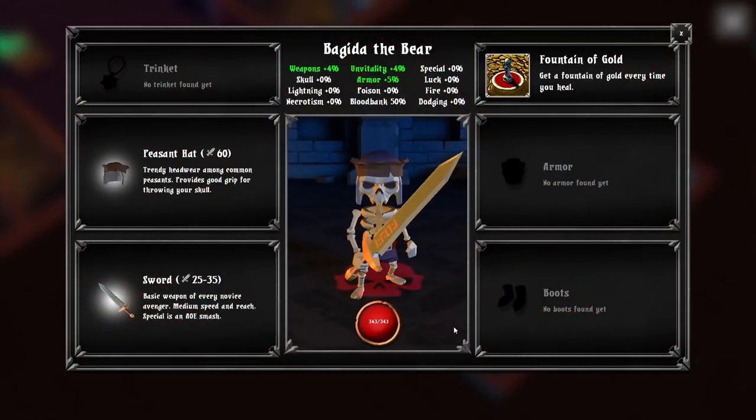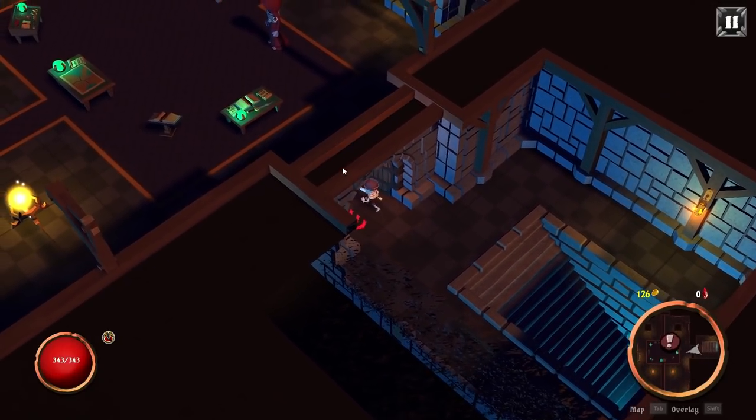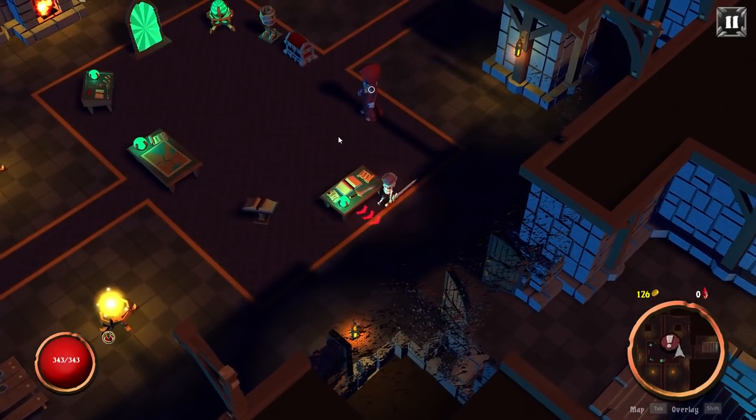Do I get to keep that fire sword? We got a peasant hat, trinket, sword, boots. Bagheeta the bear. Fountain of gold — gain a fountain of gold every time you heal. Interesting. I'm not seeing my perks necessarily, unless my perks are purely associated with certain weapons.